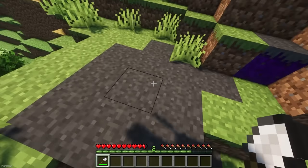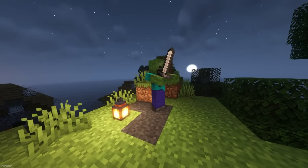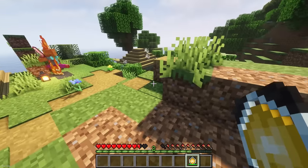If a player or animal walks on these blocks, they'll take damage, whereas hostile mobs will be healed instead. The mod also includes a Craftable Purifier which reverts blocks.